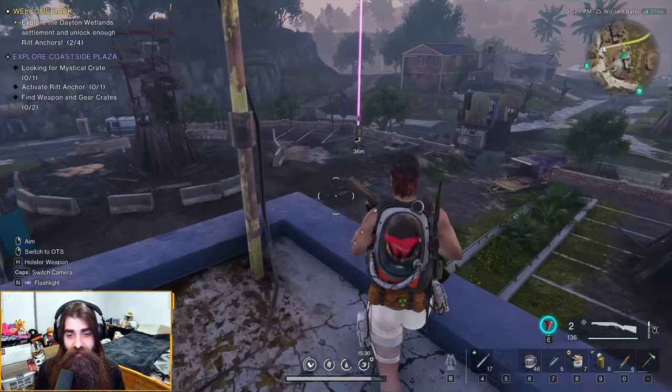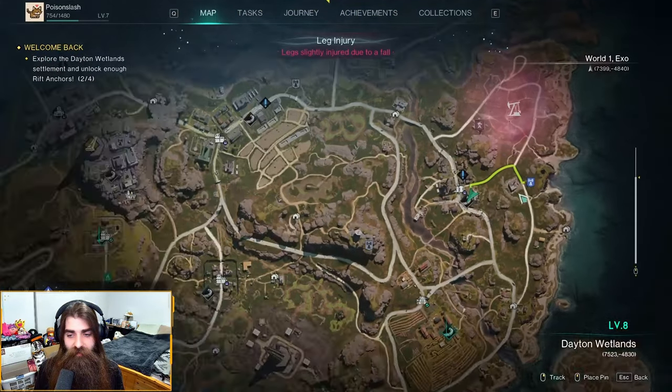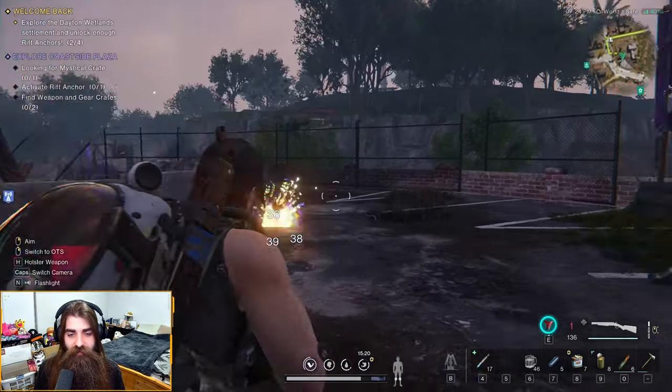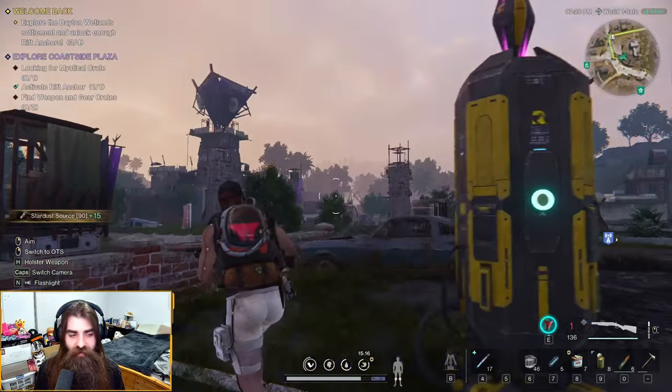The first thing is just the rift anchor here — you can see it on the map. Luckily there's nothing around it this time, so you can just go to it, smack that little crabby boy, and boom — rift anchor activated.